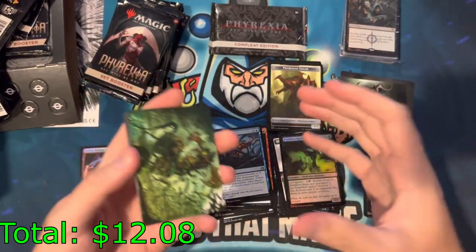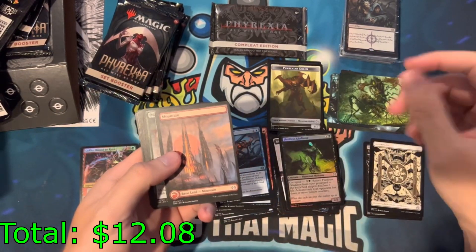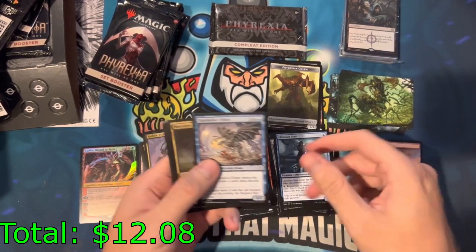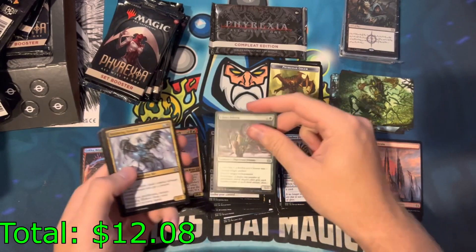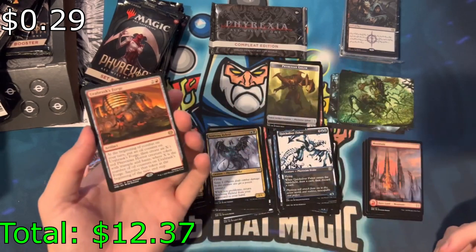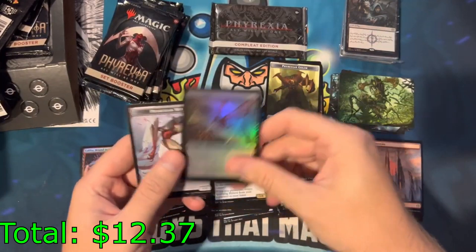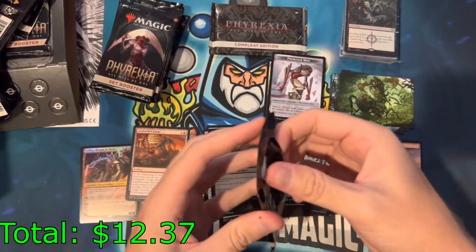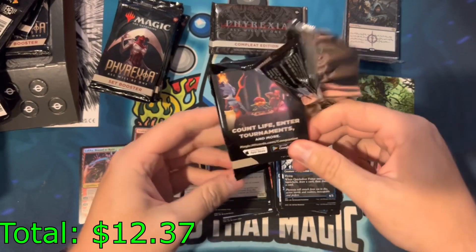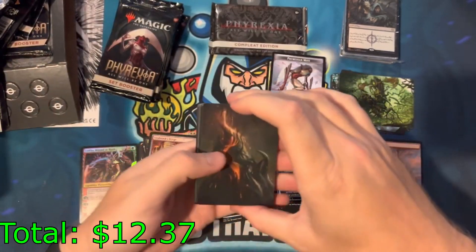It's now open to the general public so prices are obviously going to dip eventually. Those foil fetch lands will come down for sure. Urabrask's Forge — one of my favorite cards. Wow, only one rare that pack. It's your alternate art slot so it could be an uncommon or whatever.